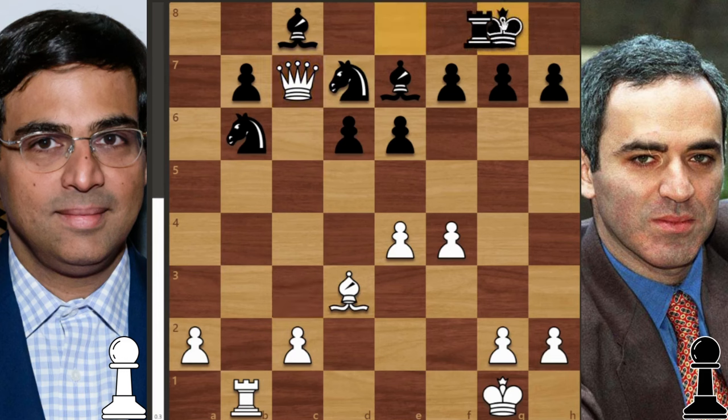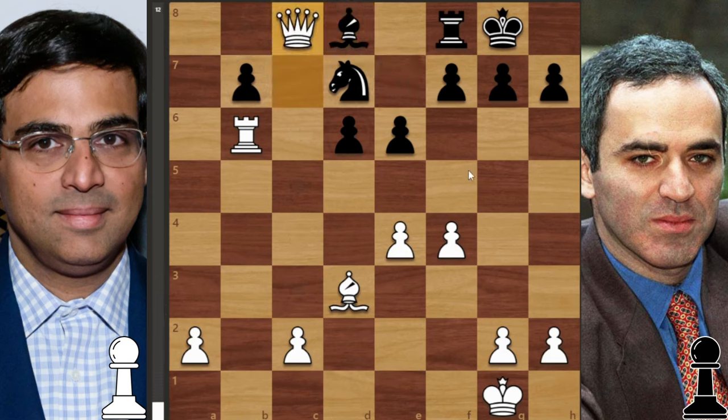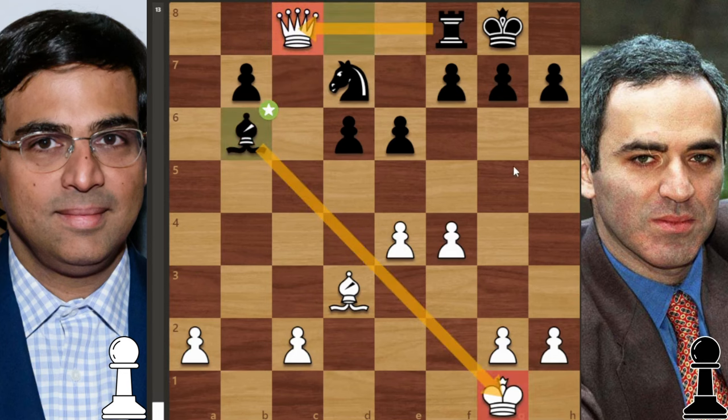After black castles, you'd think that after capturing the knight everything would be fine. But in fact you fall into the trap of bishop to d8. After playing queen to c8, you fall into the really desperate trick of bishop b6 check, creating a discovery attack on your queen and losing the queen.